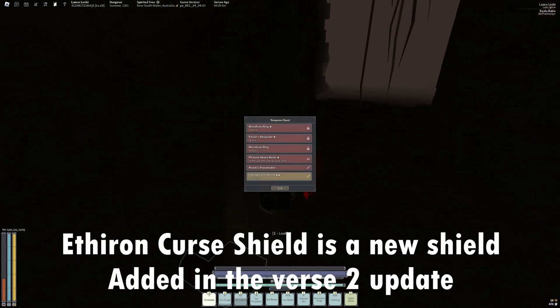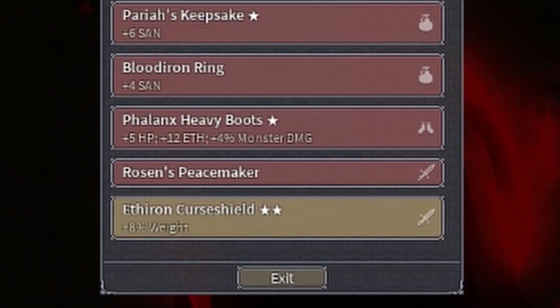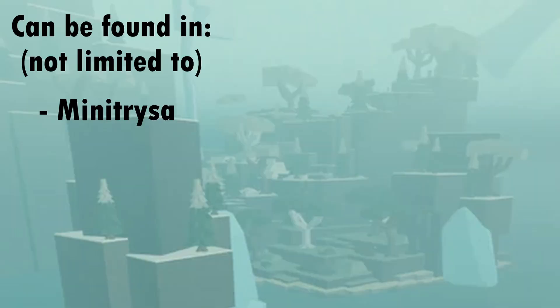The Aceron Curse Shield is the new shield added in the Verse 2 update. This shield can be found in Mini Theresa and anywhere in the depths.